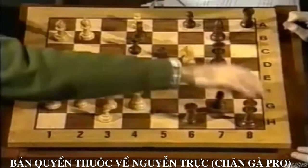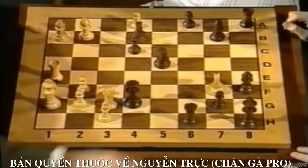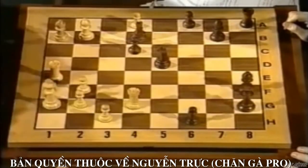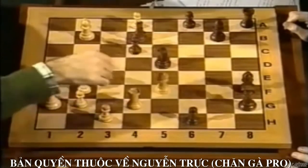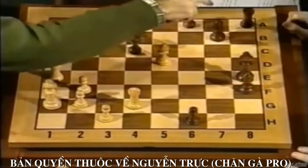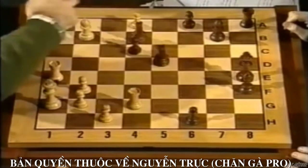If he takes my queen, then it's a very nice combination. Check. Only move. Check. Check. King f7. Bishop g6, check. King g8 — only move. Bishop f5, bishop e6. King g8, bishop takes e5, check. And bishop takes b7. So you have a nice investment, which is a rook up — a rook up after all this combination.